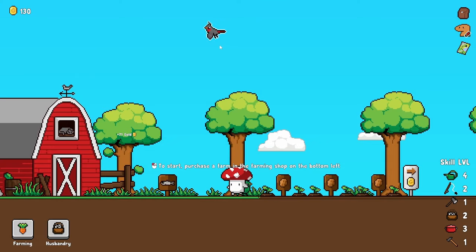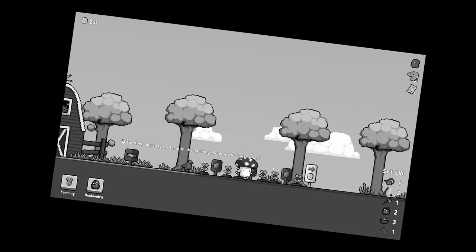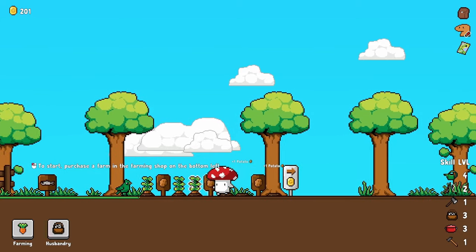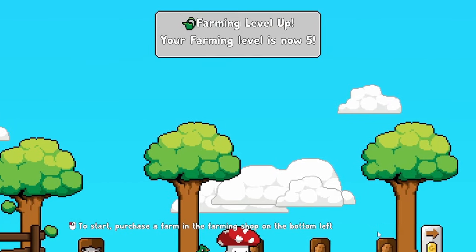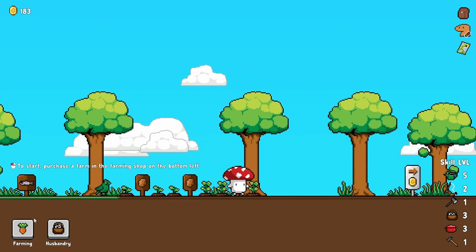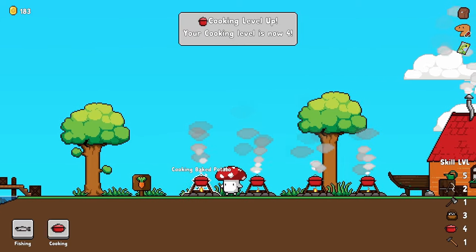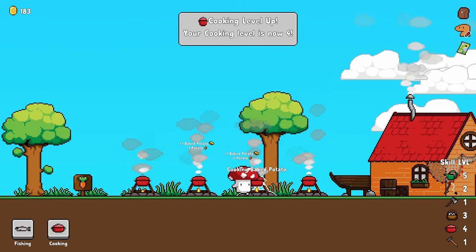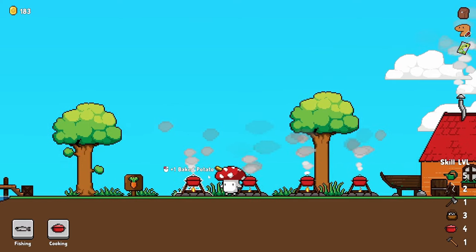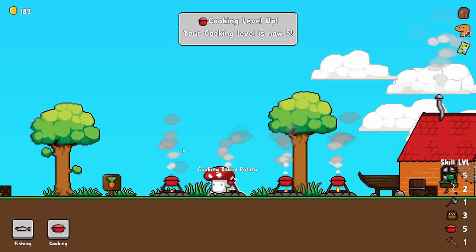More birds with money — just catch them and sell them. That definitely works and it's not morally questionable at all. Just a few more potatoes and our farm is level five. So not only can we expand the farm, if we just catch a few more birds and sell some more things — like a whole lot of baked potatoes — our cooking level is going up incredibly fast as well, already up to level five. That was way faster than the farming skill.